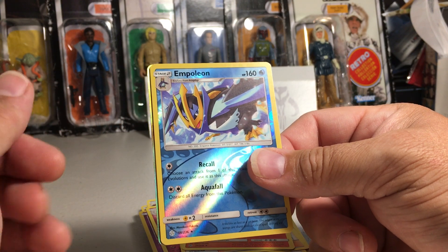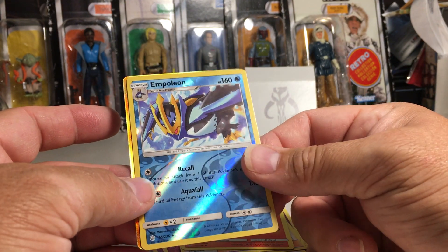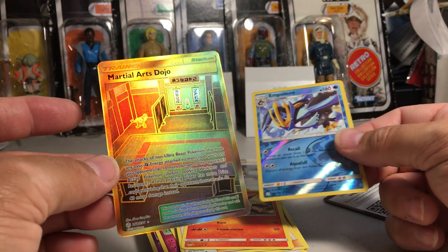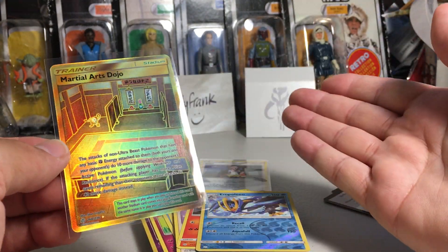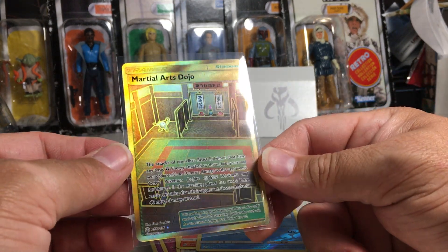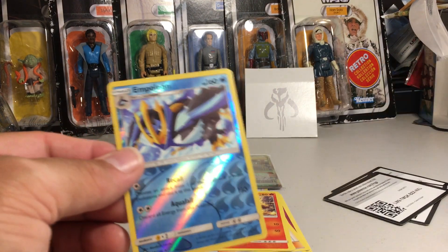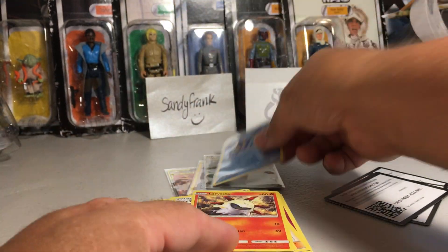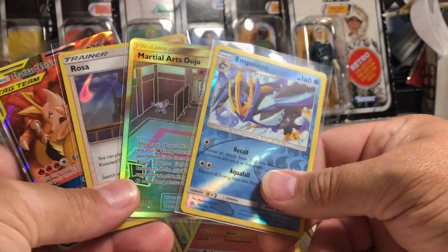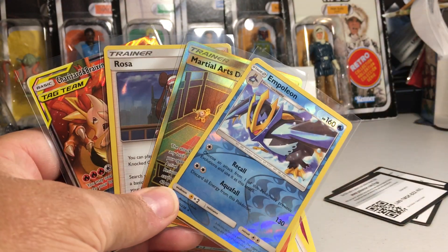That looks like a secret rare — wow! These packs on YouTube are always fire. So this is a rare reverse Empoleon and a Martial Arts Dojo. Wow, this is really weird — if you watch my other Cosmic Eclipse opening, it's very eerie how this has gone. Started off with Charizard Breaks and ended on a secret rare. That's beautiful centering on that Martial Arts Dojo — that's definitely a PSA 10 candidate. Another great opening — secret rare and a GX Charizard Breaks, along with a holo too. Stay tuned for more videos.